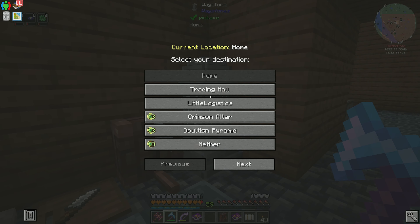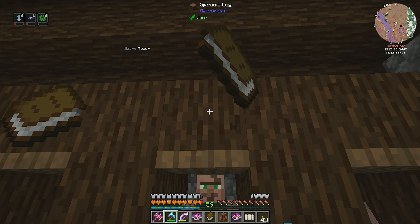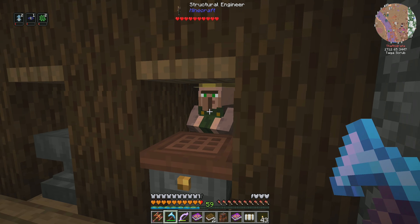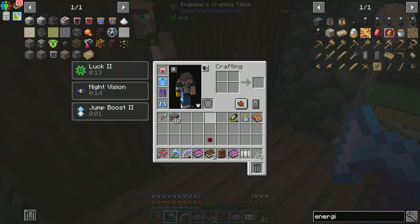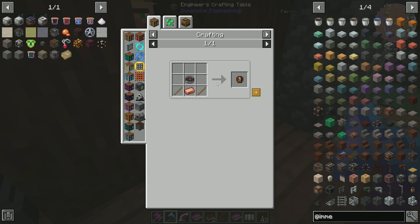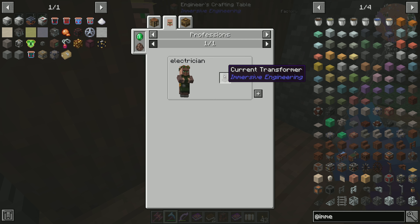In between episodes I did that, and I also changed up our trading hall a little bit. I went ahead and put the Immersive Engineering blocks down so that we can have our engineers going so they can trade us stuff. This first one I initially had set up with the current transformer — fairly simple to make with just terracotta, copper, and all that stuff.